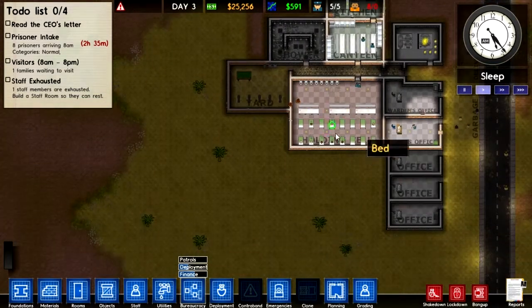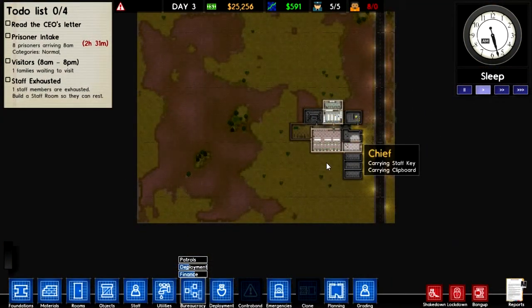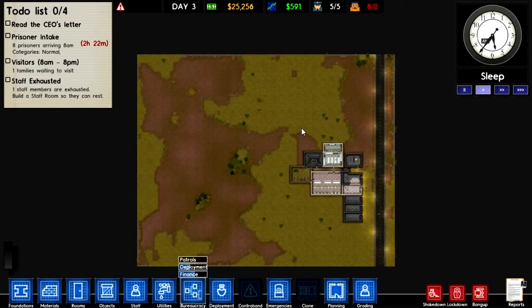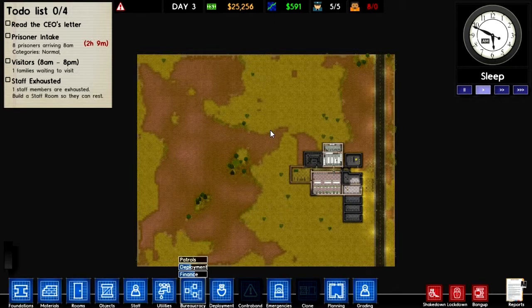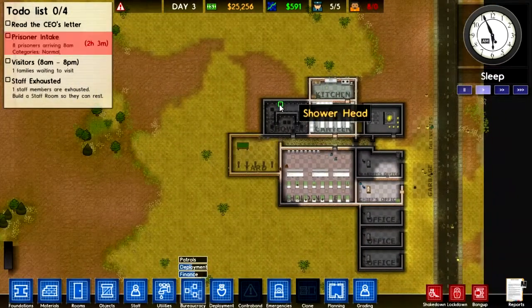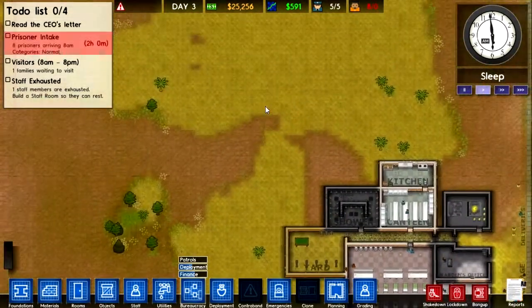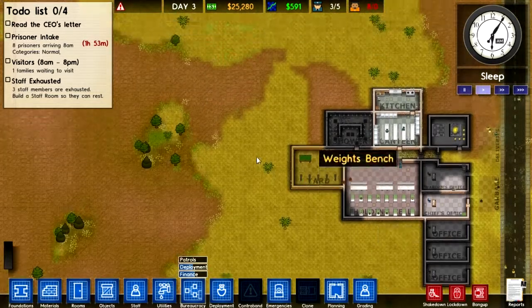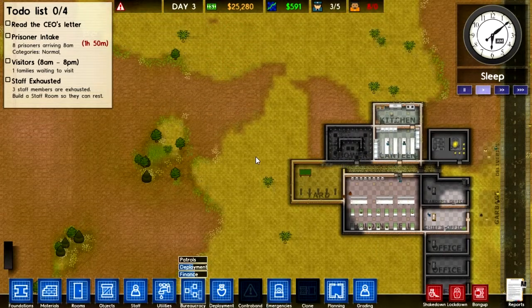I'm going to get started on cell block A because I have $25,000 available, and this cash flow will increase as I get more prisoners. I'm a fan of building in separated blocks — it makes it easier to have their own separate kitchen, shower, and so on, so that they're separate from the rest. If there's ever a riot, it would probably only occur in that single area and not the whole prison. Let's build our first cell block around here, and as we expand, maybe we'll have the yard in between each of the cell blocks.